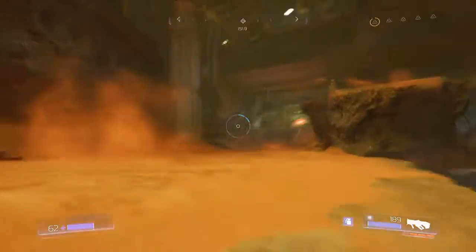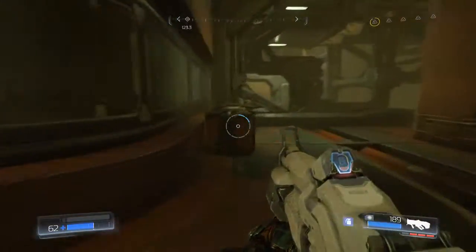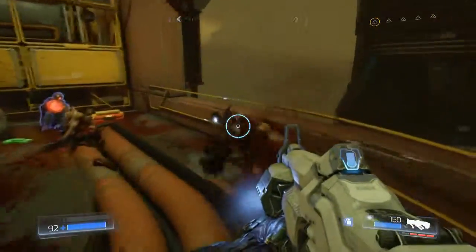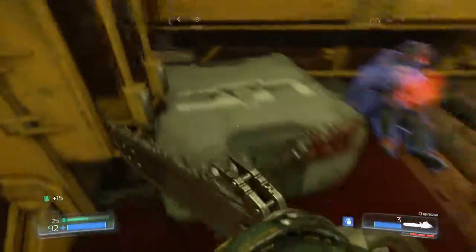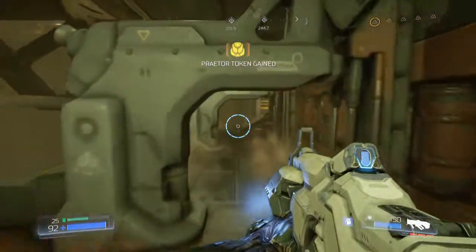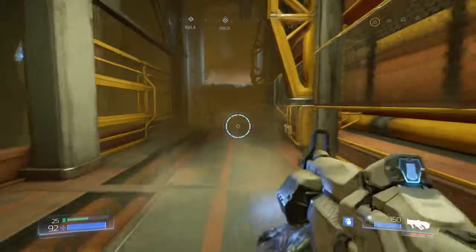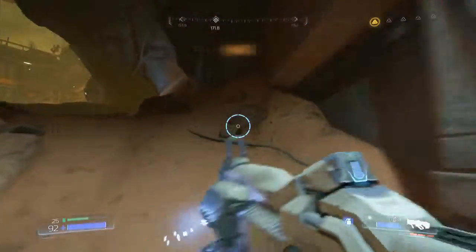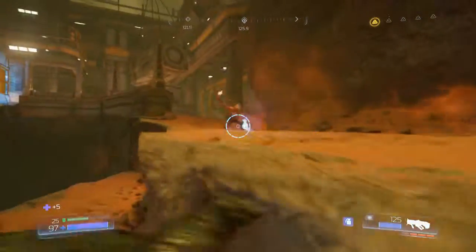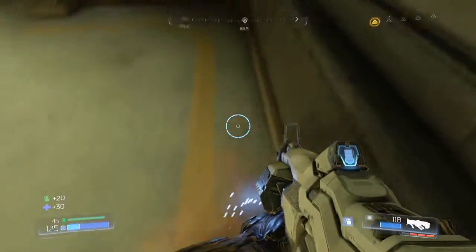Now we can go ahead and continue. Let's check out down here first — this looks like an optional way you can go. Can't pick up that ammo, there's some armor. This is a praetor token down here, so this was worth coming down here. Before I fight that enemy — I only have one, and I think everything takes two now. There's one weapon upgrade point for this level out of the five. Glory kill you. I think glory kills probably help you build up the meter.